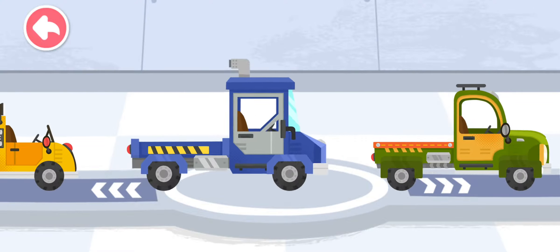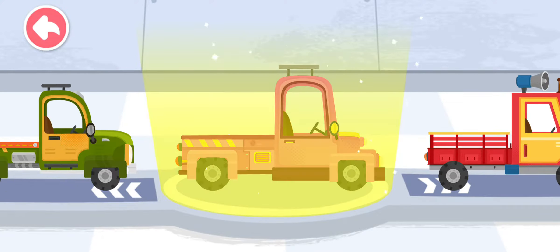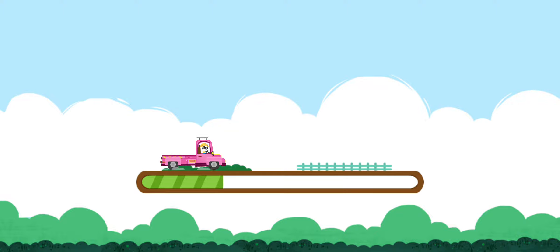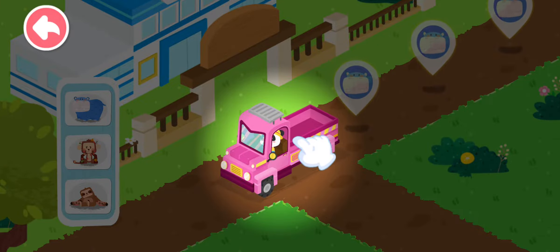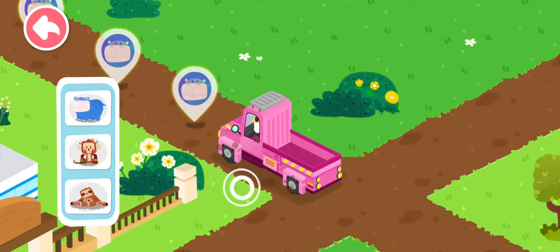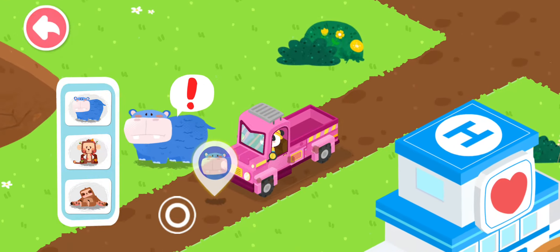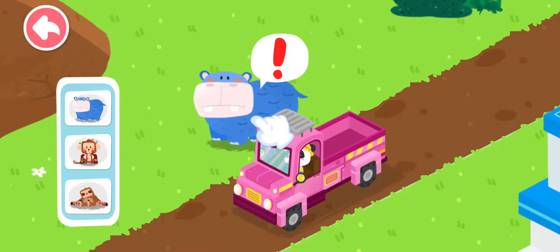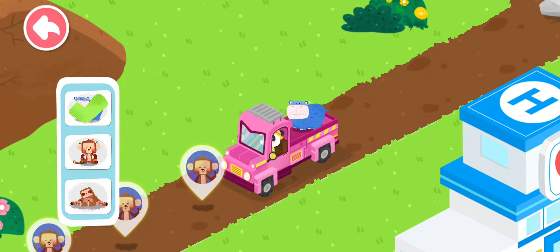Choose a truck and pick up the injured animals. Follow the animal icons and you will find the injured animals. Drag the animal onto the truck. Whatever new animal is needed.